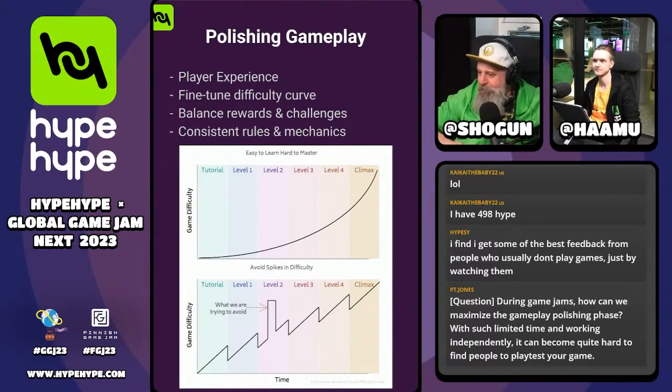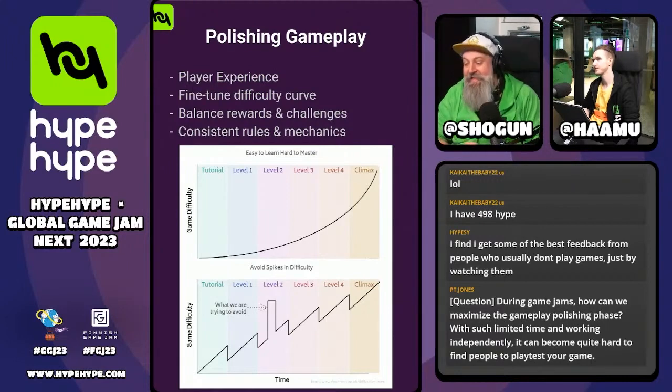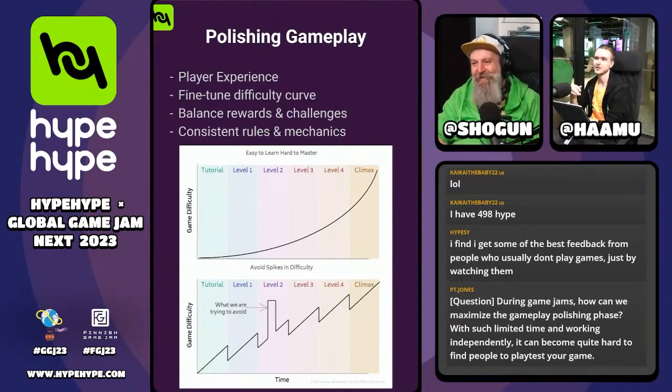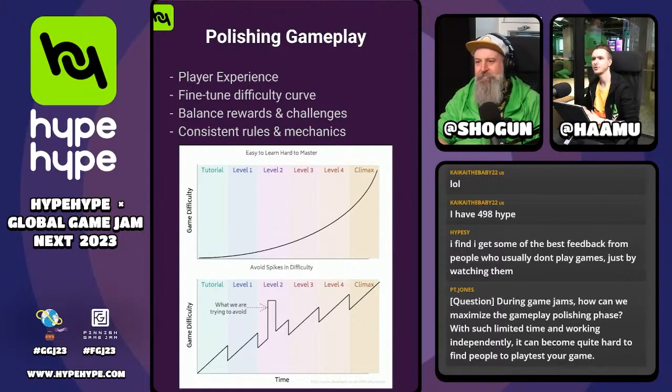We got a question from PT Jones: during game jams, how can we maximize the gameplay polishing phase with such limited time, and working independently makes it quite hard to find people to play test your game? It's almost a guaranteed thing in a 48-hour game jam that you are not going to test your game enough. Polishing can take so much time — we are already talking about two completely different topics: visual polishing and gameplay polishing, and we still have a third topic. The mindset of a game jam is not to make a perfect game — get something out there according to the theme and join the community. If you are satisfied with your game, maybe afterwards you can bring the polish into it.